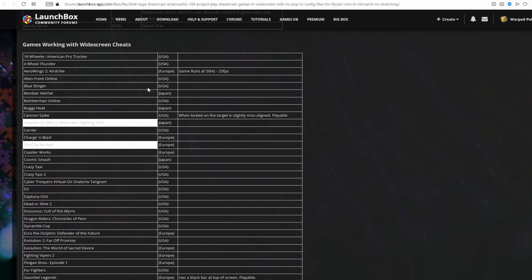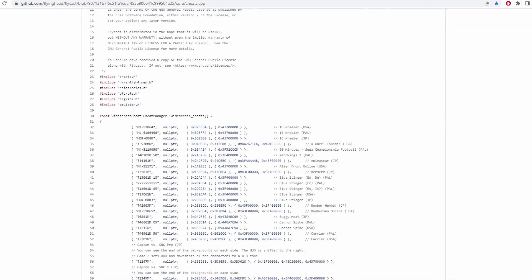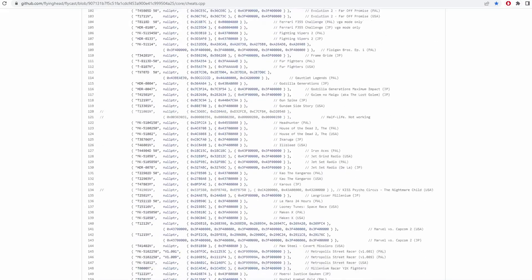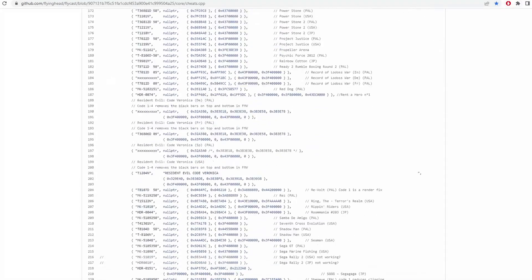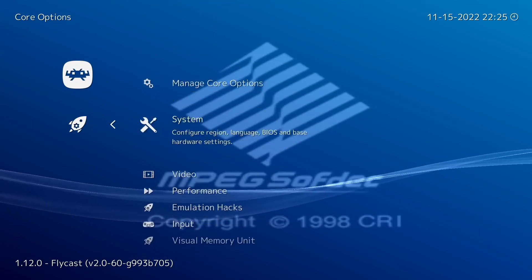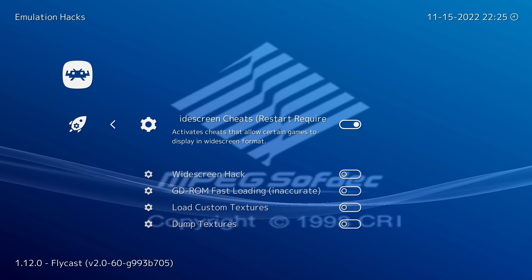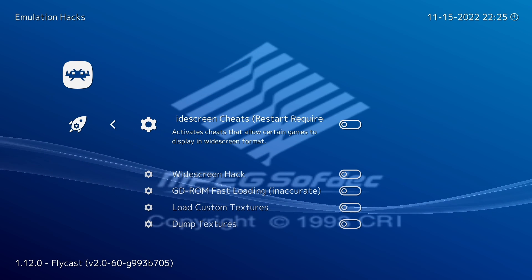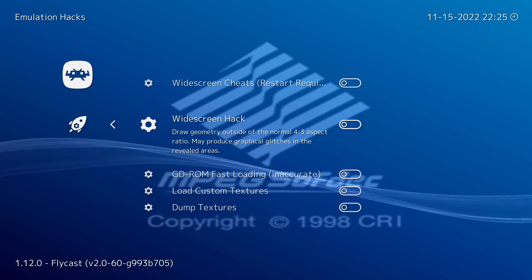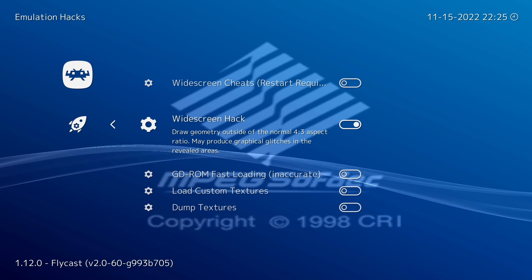So essentially you can consider this the widescreen set, but make sure that you're using the correct region games. Thankfully all of these cheat codes have been hard coded into the Flycast core itself, with a full list over on their GitHub page. This makes it really easy to use — we just need to turn widescreen cheats on in the core options and that's it. The same can be said for the widescreen hack and the seven games it works with. Just make sure that you don't have both on at the same time.